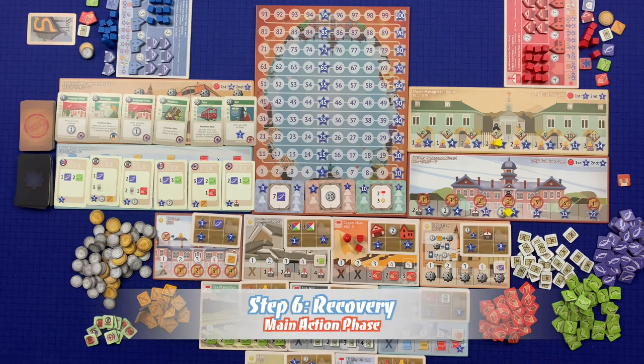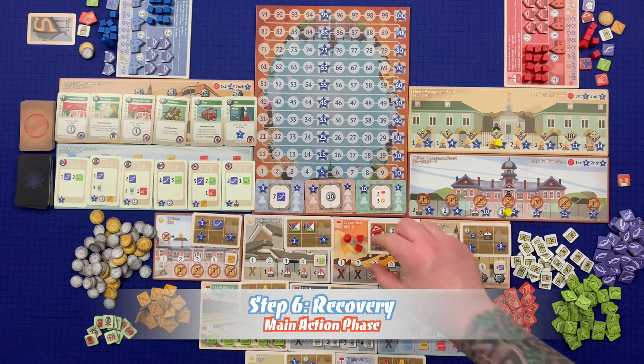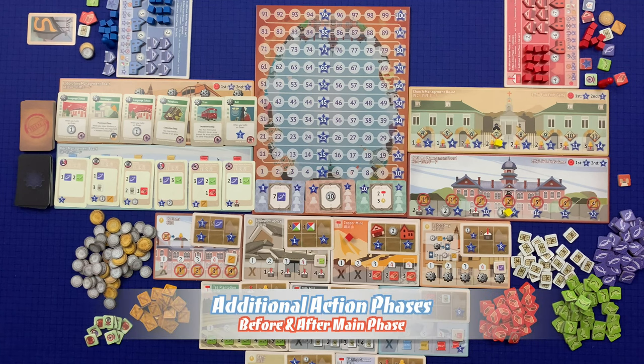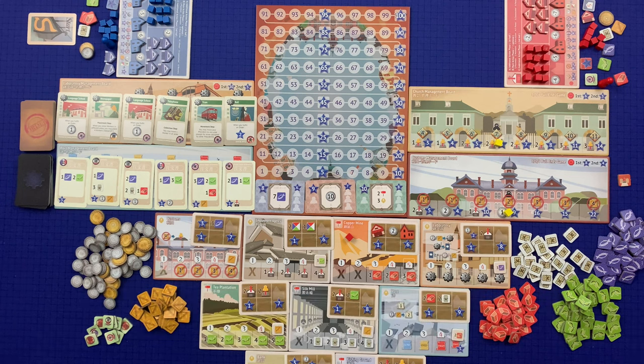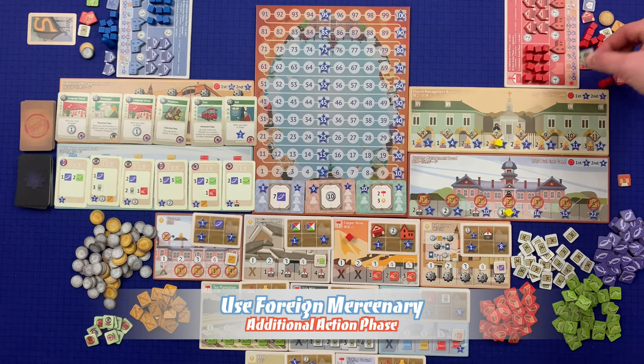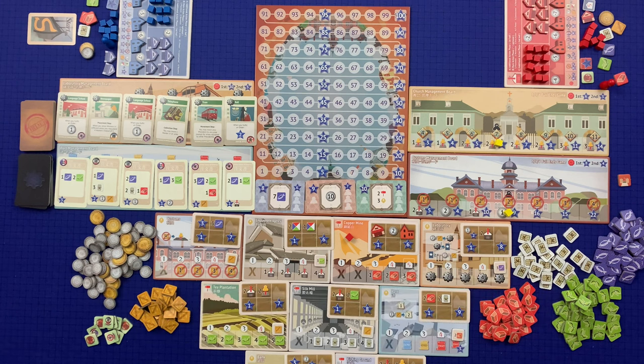At the end of the main action phase, the player must take all assistants from the area in which they carried out their area action and return them to their hand. In each additional action phase the player may do the following actions in any order: use foreign mercenaries once per turn (either in the first or the second additional action phase, not both), fulfill achievement cards as many times as they like, and fulfill an order card as many times as they like. To use a foreign mercenary, the player must first turn one of their foreign mercenary tokens face down to show it's being used, then choose an area meeting the required conditions.